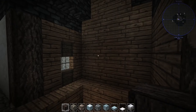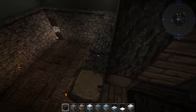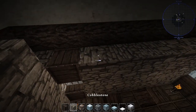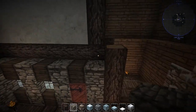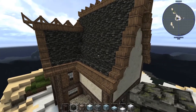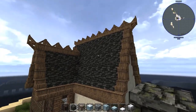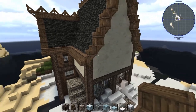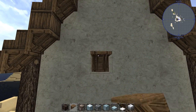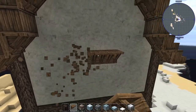I'm thinking the ceiling will be slabs or blocks — we'll figure it out. For the roof, we are using gray roof tile stairs, and they just look like black shingles — I think they look pretty good. The border is vertical plank stairs, and then there are these cool things called wooden supports. I'm pretty happy with them.